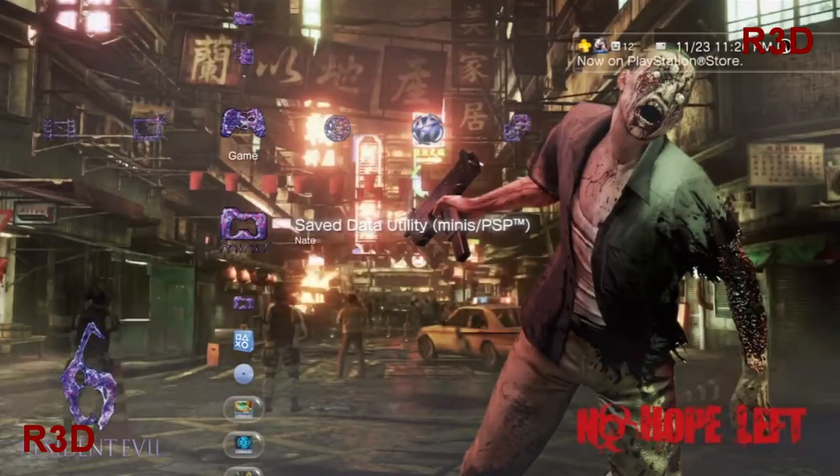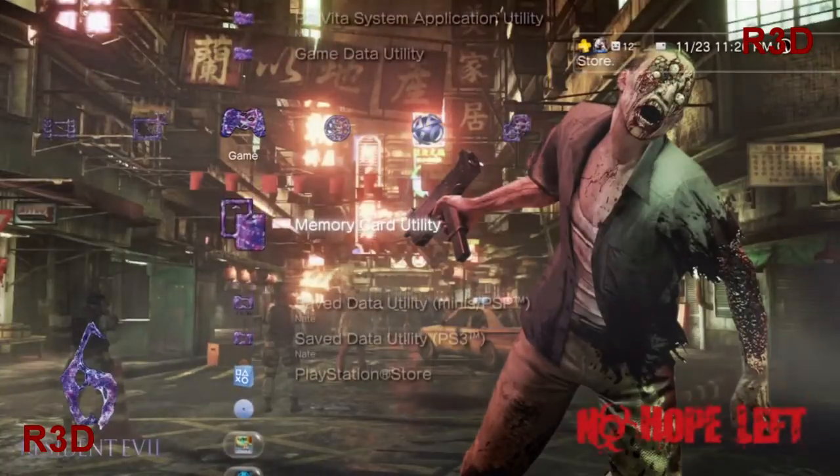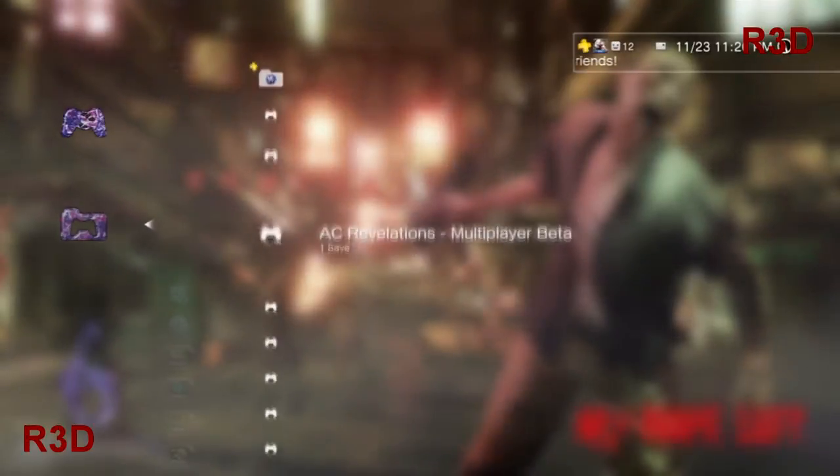Hey guys, this is Red and I'm going to show you how to copy stuff from your saved data utility on PS3 — all your saved game data like saved games — onto the cloud. You just go to the saved utility data under the game menu.